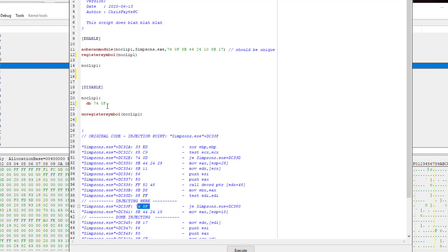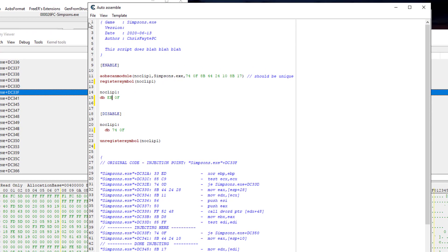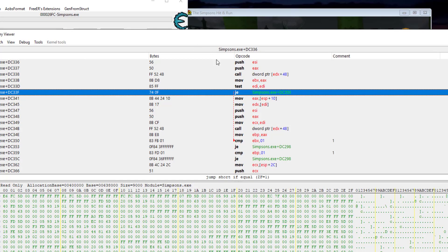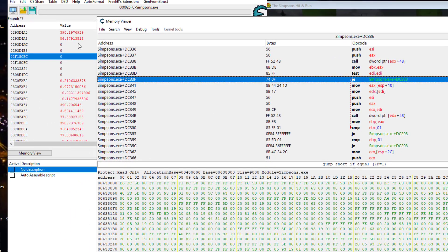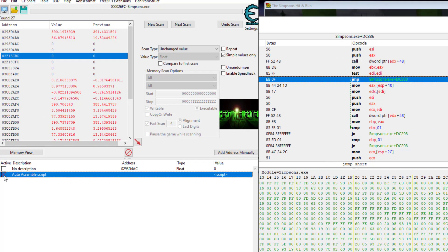We don't need all that — we just need those two bytes; those are the only two bytes we're manipulating, really just one of them. Basically, copy and paste it, and we're going to change that to EB — which is byte notation for jump. 74 is byte notation for jump if equal. That's really all we had to change. Let's put that onto the cheat table and take a look — when we turn it on, watch the bytes, and you see it changes to a jump. Let's make sure it changes back to jump if equal.